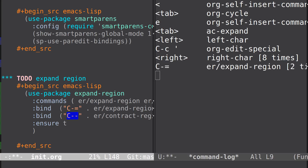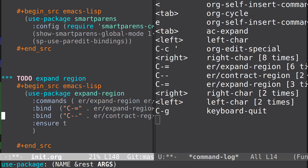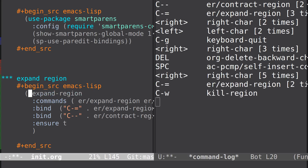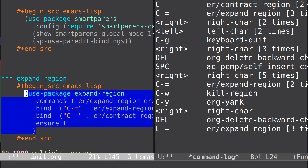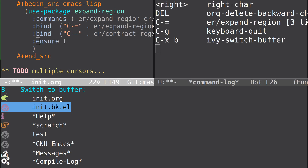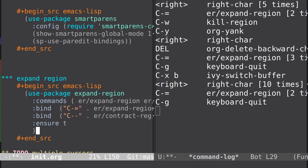Now I've got expand-region installed. I can do things like Control-= and it expands the selection a little bit — now we're getting what's inside that. It can keep going. For me, this is much easier to navigate code than learning different bindings for all the smart friends stuff. Like here, I just want to get this thing — boom — and I can kill that and put it back. I can get the whole S-expression, and it'll also work in other types of code.